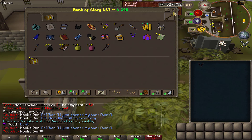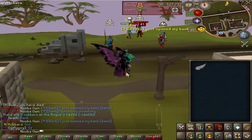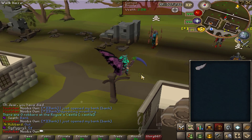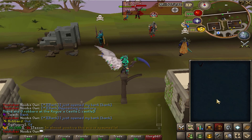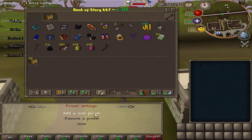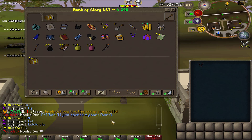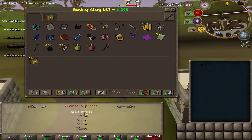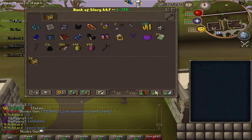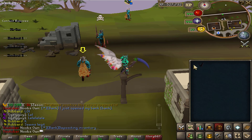Another cool thing is the presets system. The Steven wings look amazing by the way — they have the thieving cape added and black particles. Anyways, you can make a preset, add new presets, save equipment and inventory. For example, I'll call it 'max melee,' save it, take off my gear, then choose max melee — and as you can see my gear loads back instantly. Presets work really awesome.